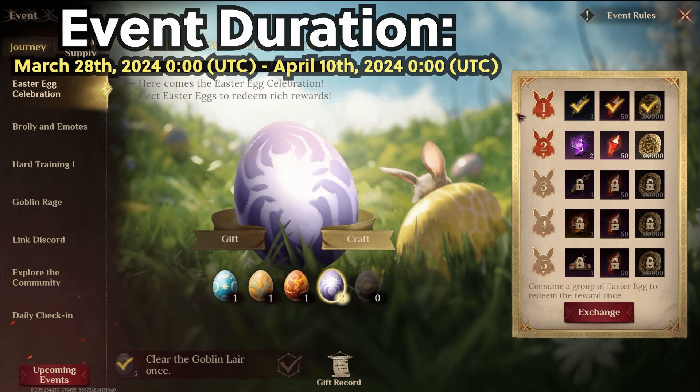You can earn great rewards with each set of eggs that you collect, like Apprentice Scrolls, Scholar Scrolls, War of Morrow, Starlight Die, Hewley Light Die, and a ton of gold, and even a super cute emo. And don't forget to click the bunny for some secret eggs.